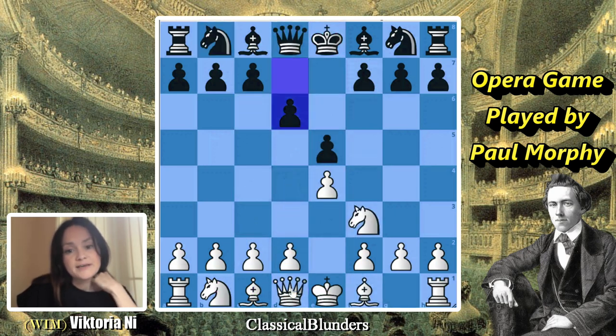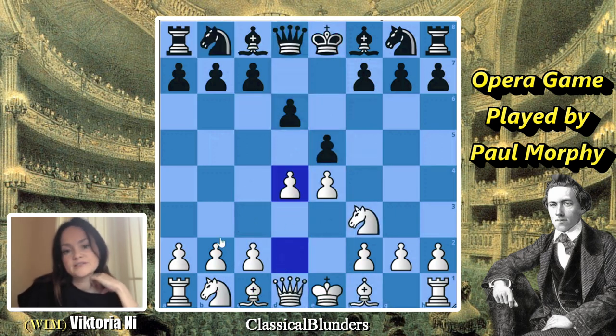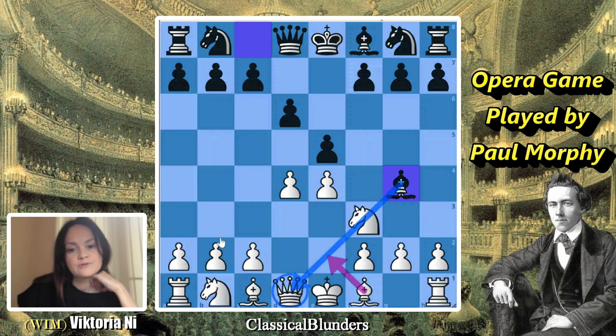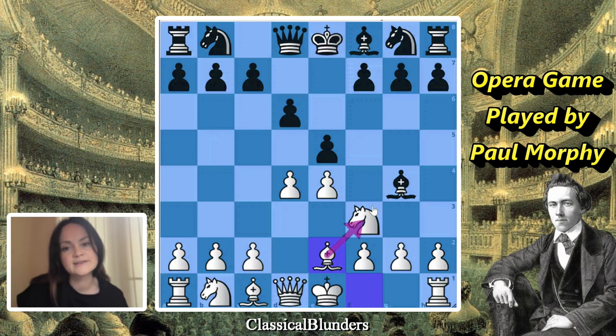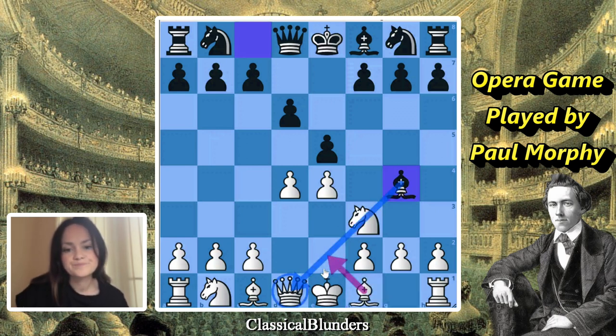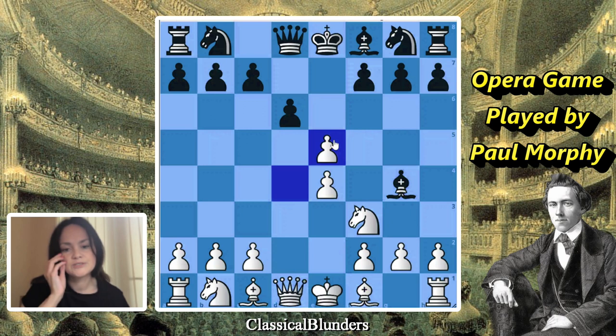That's not what happened in the game. After d4, black decided to move bishop to g4. There are a couple of ways to continue - bishop e2 to defend and stop the bishop on g4, maybe c3, and so on. But Morphy decided to take on e5, which would be my choice as well.